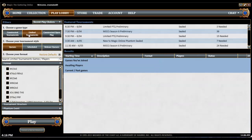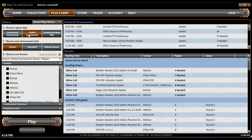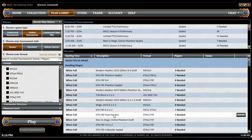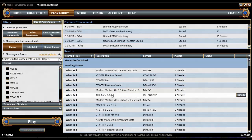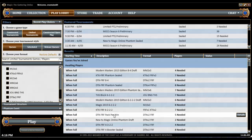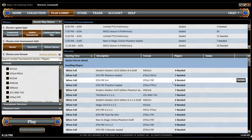That's constructed. There's also limited, which if you've watched the Mana Leak you know I play a whole heck of a lot of. There are limited queues just like the constructed queues. You're going to choose the format you want — do you want Theros block 6-2-2-2? That means first place gets six packs, and second, third, and fourth place get two packs. 8-4 means first place gets eight, second place gets four. And there's win-a-pack, or pack-per-win. You click Details, pay your entry fee, and you're good to go.